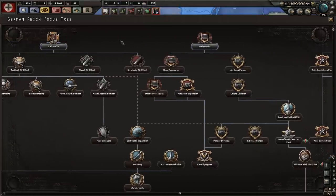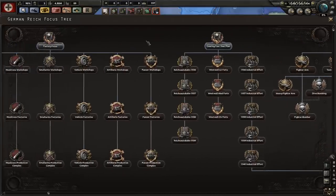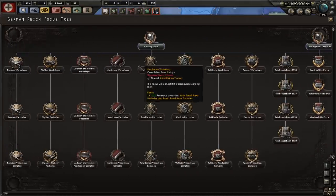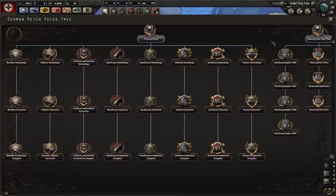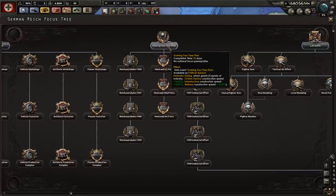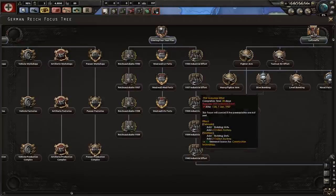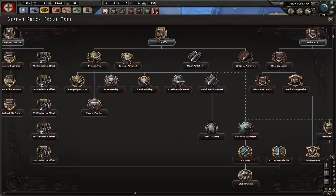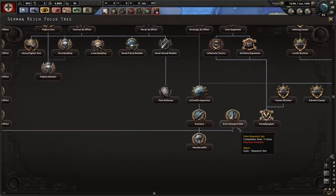Here is the gigantic new national focus tree, at least for Germany. You can see the factory focuses, and each factory focus branches further. Then you have construction focuses where you can work on infrastructure, forts, and industry. Then you keep going and you have the Luftwaffe, which we'll also see in depth when we go into the research side of things.